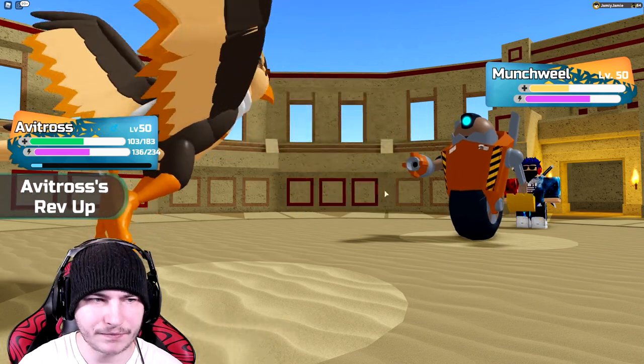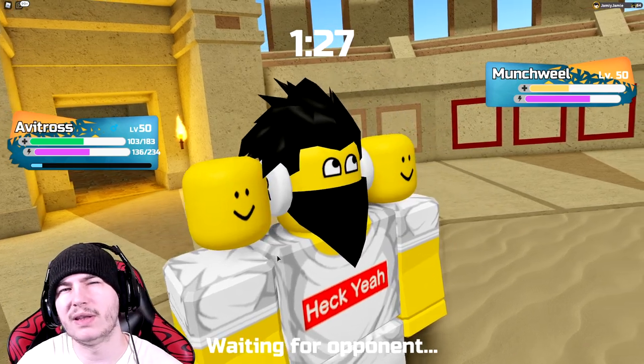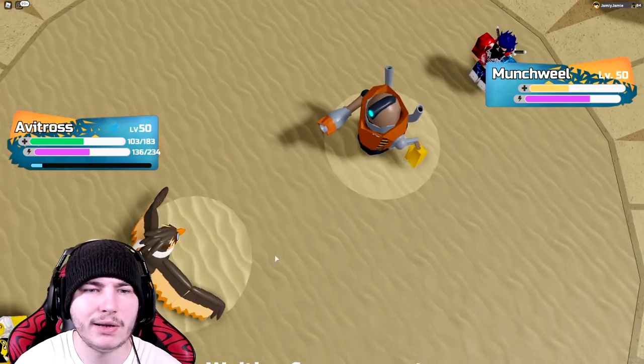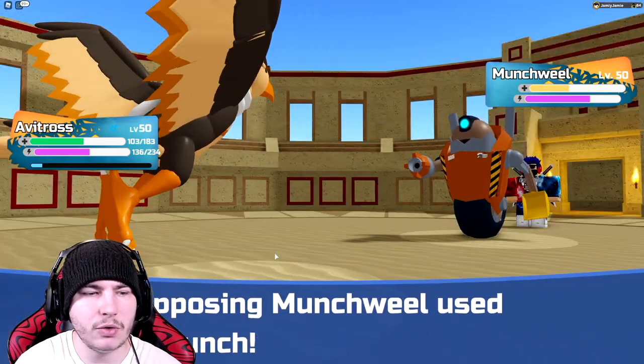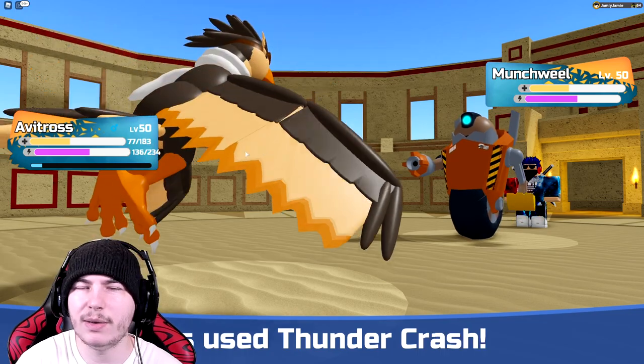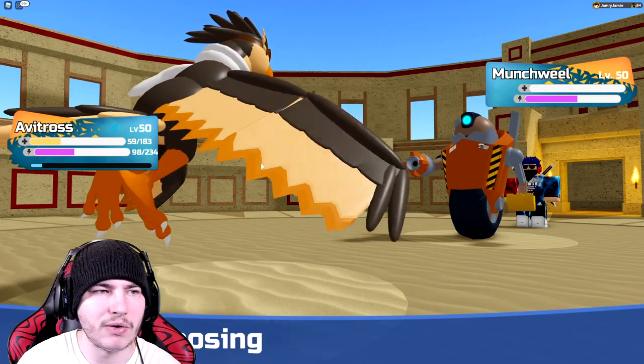There's Munchwheel. I can tank Quick Punch pretty well. I think they're trying to bait me into going into Sedemars, but I'm just going to take it. They do go for Quick Punch — not going to do too much. I do resist it and we have quite a bit of melee defense investment. Take out the Munchwheel, which is really good for me. Very nice.